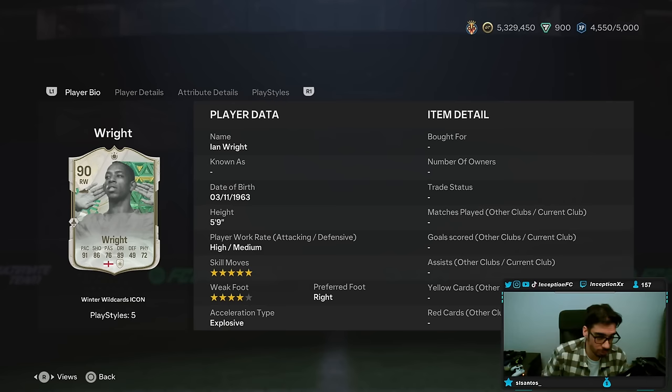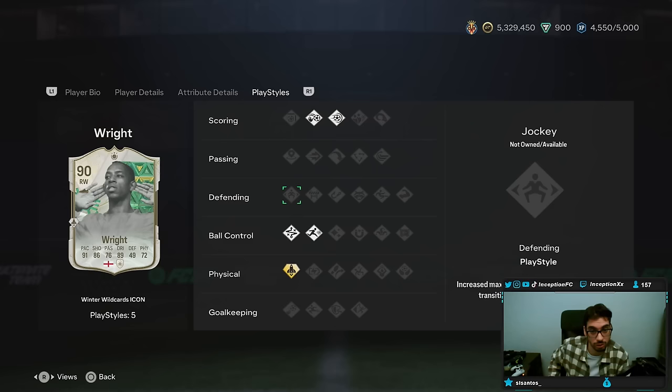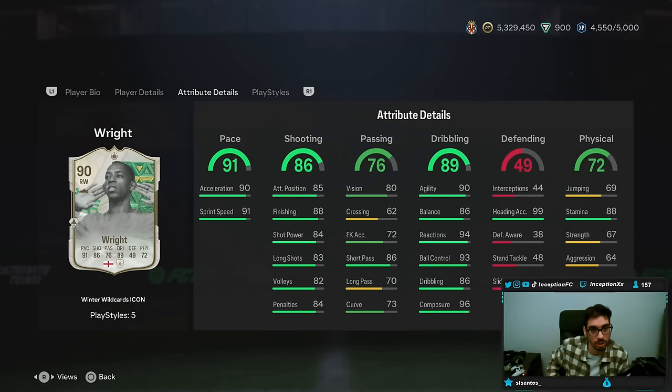Ian Wright — let's take a look at someone who is 5'9", high-medium work rates, 5-star skills, 4-star weak foot, explosive player while being right-footed. He has playstyles: chip shot, power shot, rapid, technical, and quick step plus on the card.